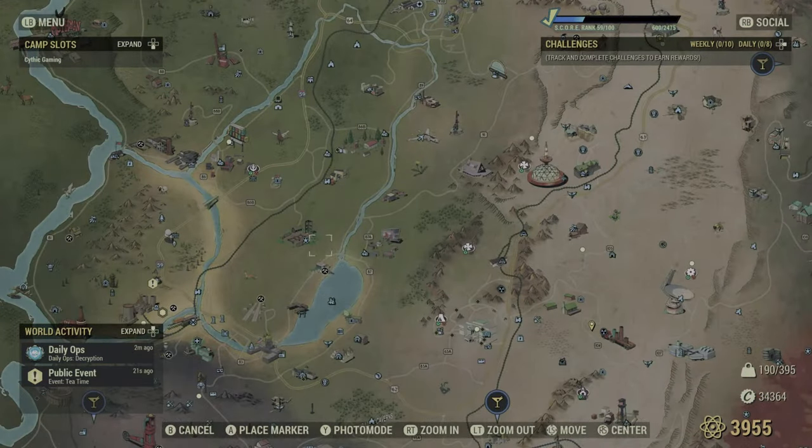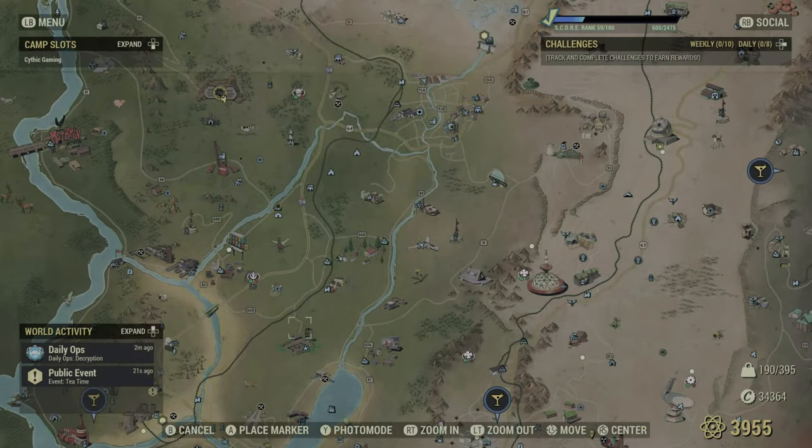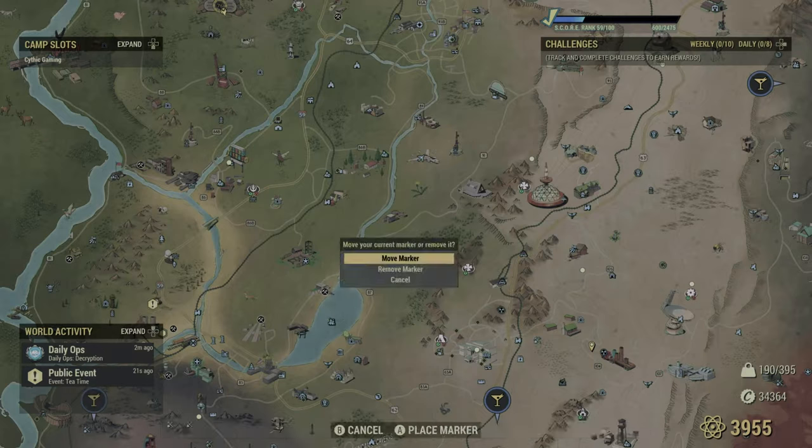So the first location is going to be Lakeside Cabins, literally southeast of Vault 76, directly south. You can follow it down if you like. You can place a custom marker, which is the place marker on whichever is your activate button on whatever device you're using. This will come up if you would like to put a marker down, so this is going to help you out as well.